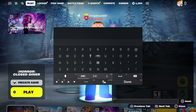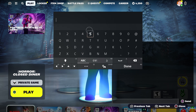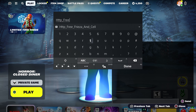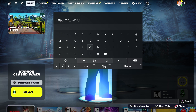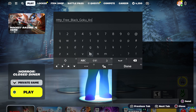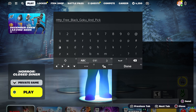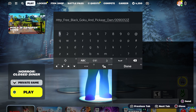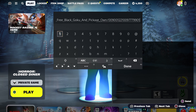At this moment what you guys are going to do is come over here and type in this code, which is going to be: http, underscore, free, underscore, black, underscore, Goku, underscore, and underscore, pickaxe. You guys can get everything. Then put underscore and type in 'own' like you guys own it. Now put dash zero zero nine zero zero one two two one zero zero nine seven seven nine nine zero one one zero nine zero nine zero. Make sure you do it just like that.